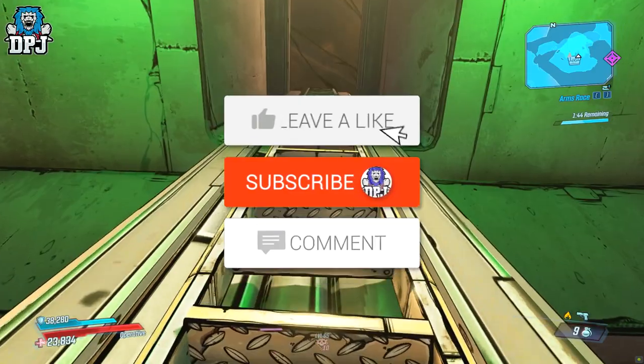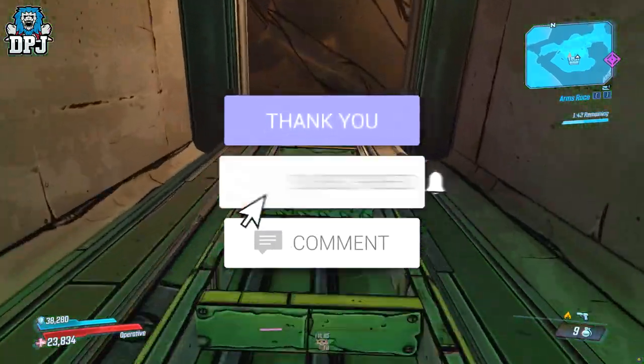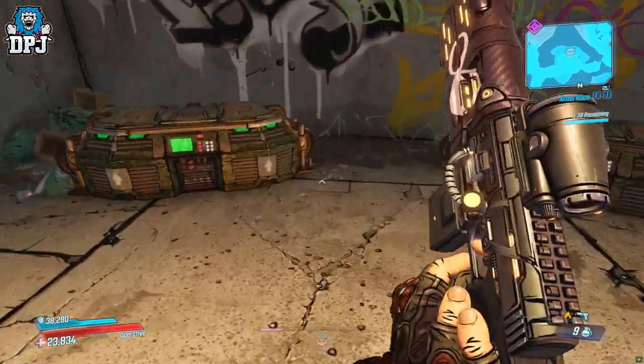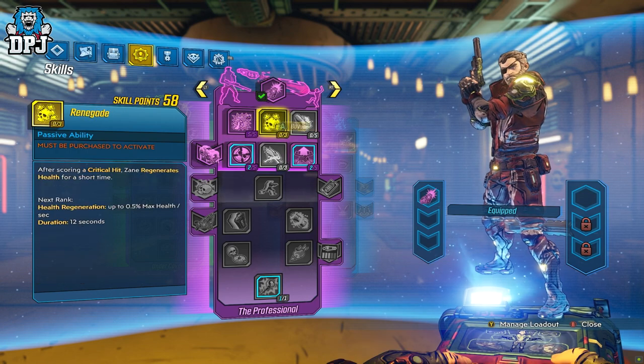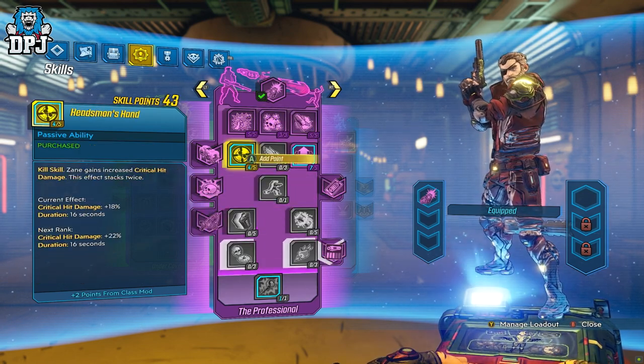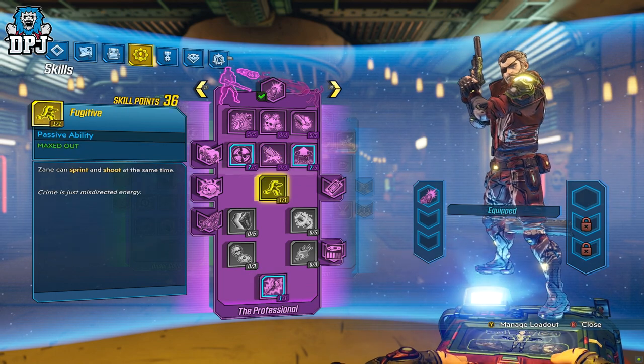How's it going guys, my name is DPJ. If you enjoyed the video, leaving a like really helps out, and if you want to see more, be sure to subscribe. So this is based on the Designer's Cut — part 1 of season pass 2 — which introduces 4 new skill trees, one per Vault Hunter, and a brand new game mode called Arms Race.